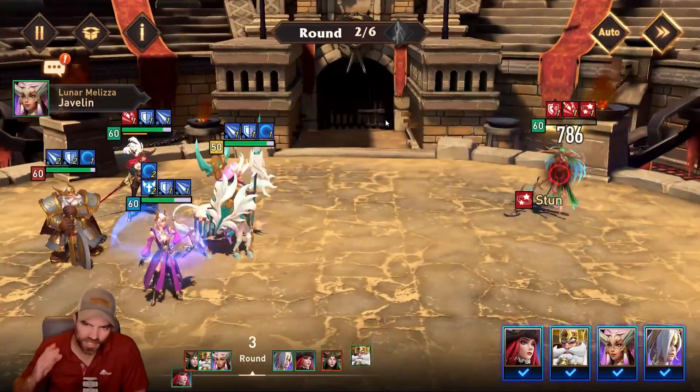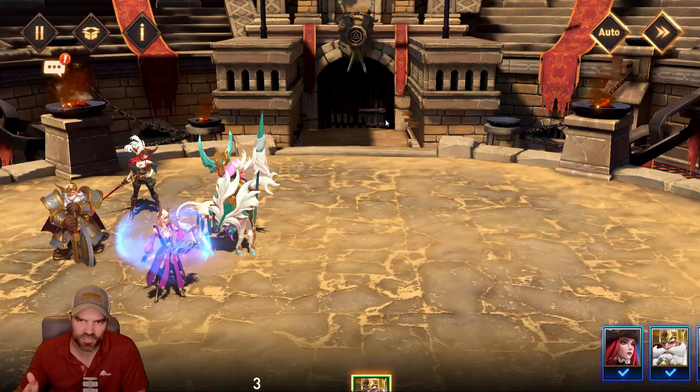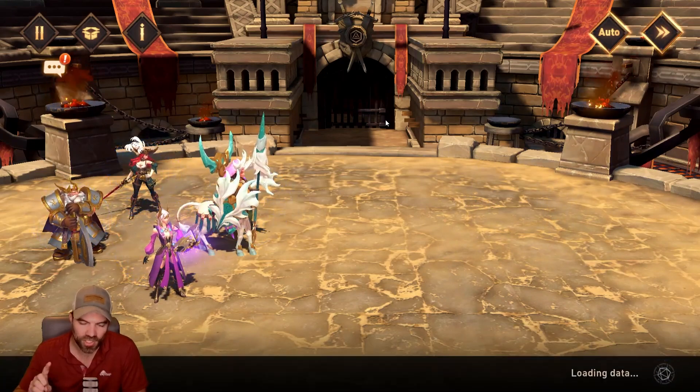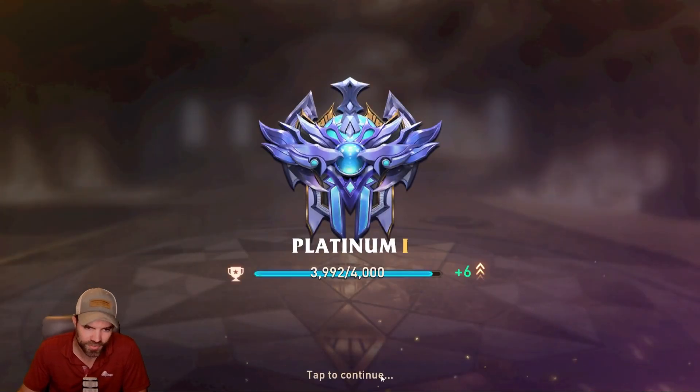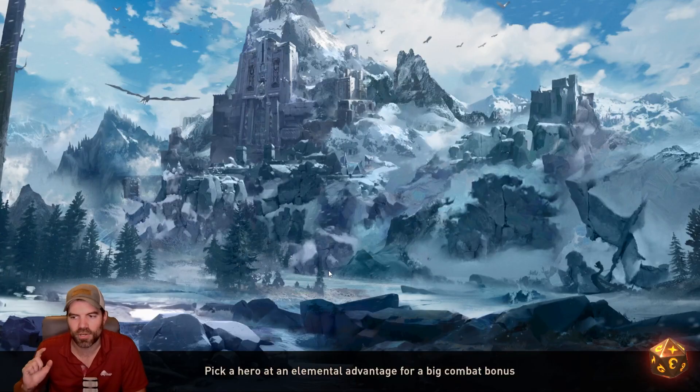You can see why I did the target — see how Lunar Melissa put the extra stun in on the second turn? That's why I target Mai the Asia: I want to make sure she doesn't get that resurrect off. If she gets that resurrect off, you've got to fight everyone again. That's why I force-target Mai the Asia.